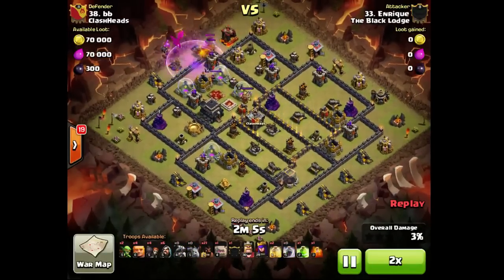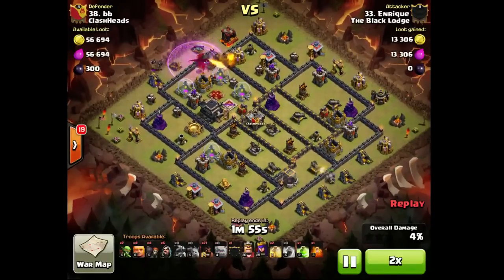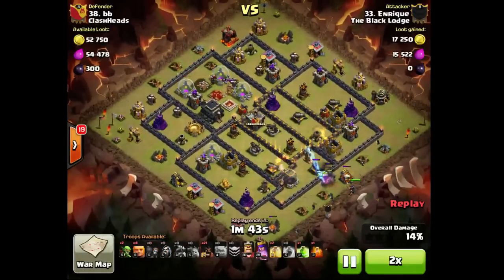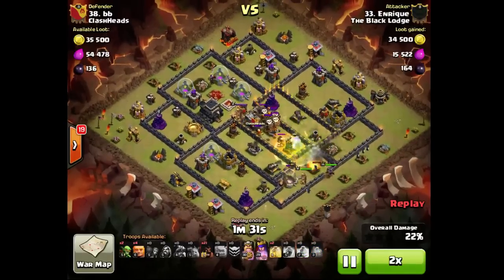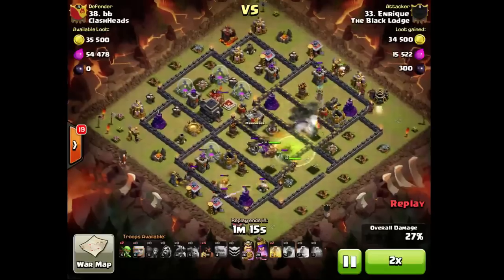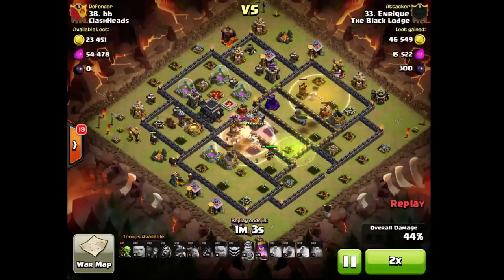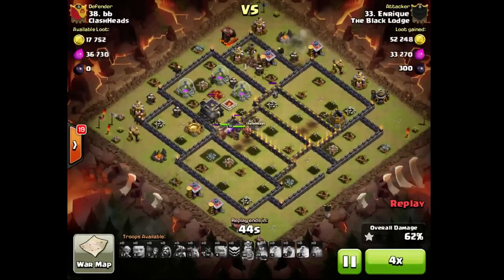Unless you have enemy bases which again wouldn't be fair. Let's see what Enrique had to offer — some kind of surgical hogging. He split his main pack on two sides. Sweet attack by Enrique — very very nice.